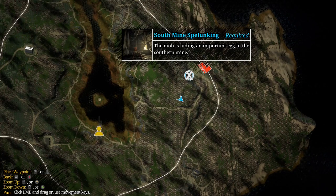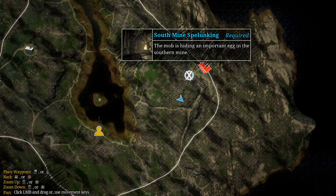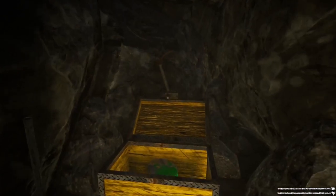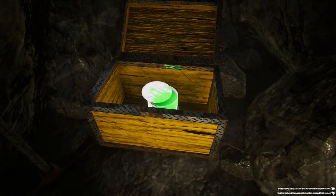The green paint can will be located in the southern mine. This is the main mission. Simply enter the mine, continue down the main path, and take your first left down the end of the tunnel. You'll see a lockbox and your green paint can.